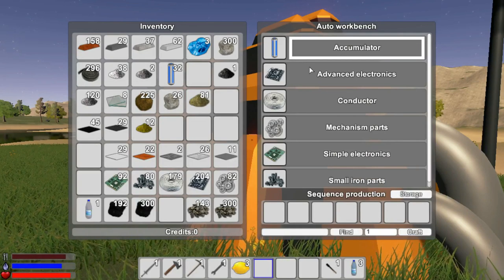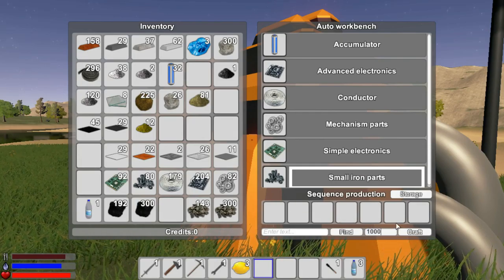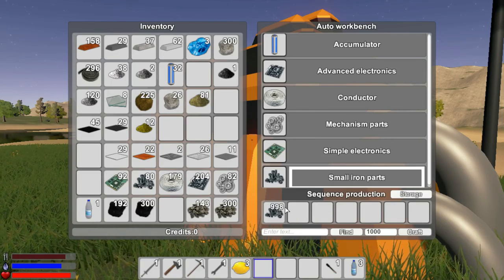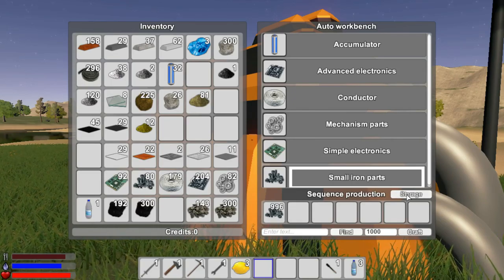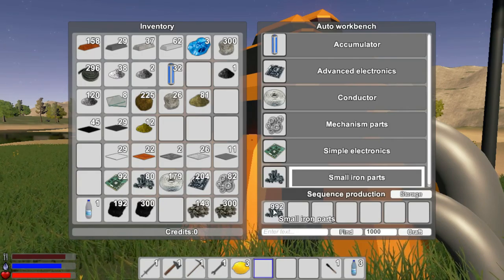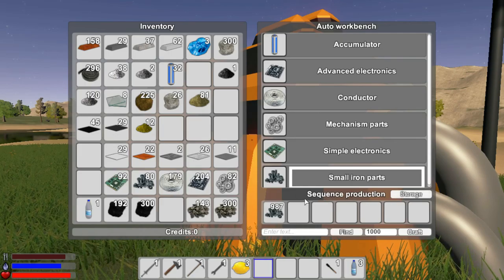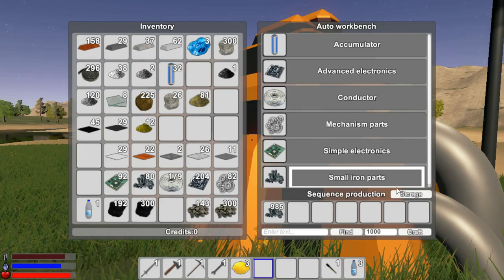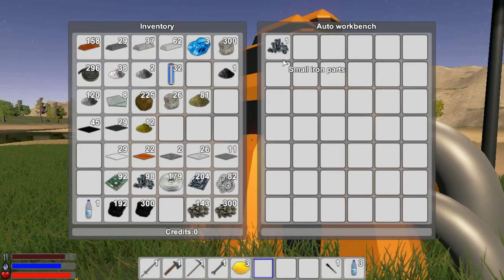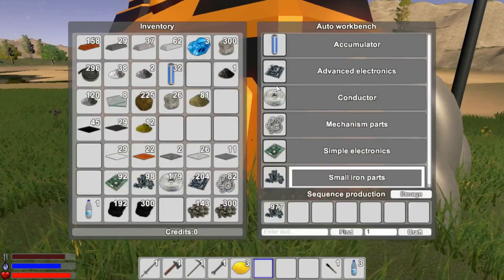We need these small iron parts - what happens if we build a thousand? It's going to take a long time but we do need this many. You can shift left-click or shift right-click to make it go by 100. Shift left-click - that will add a lot more to the queue. Not sure how many we need exactly.